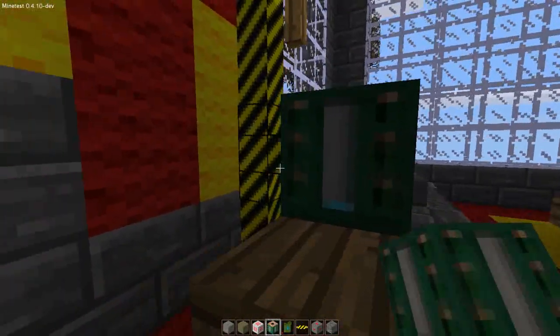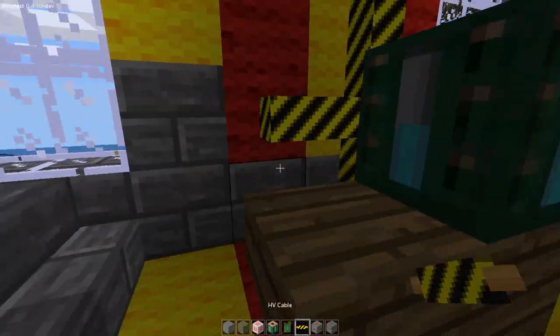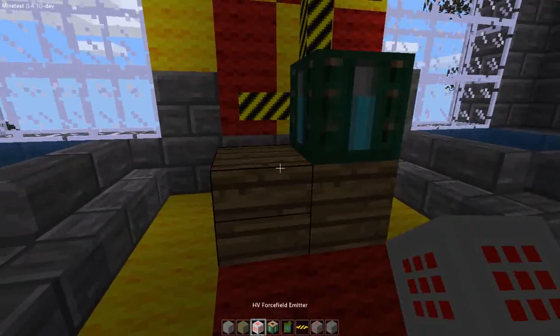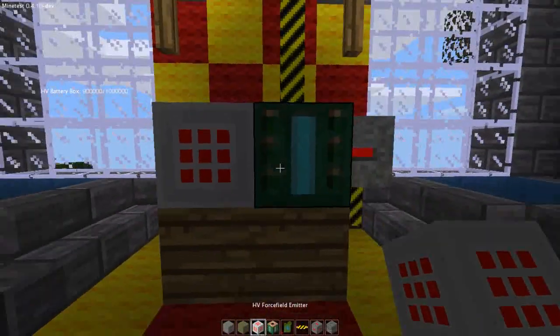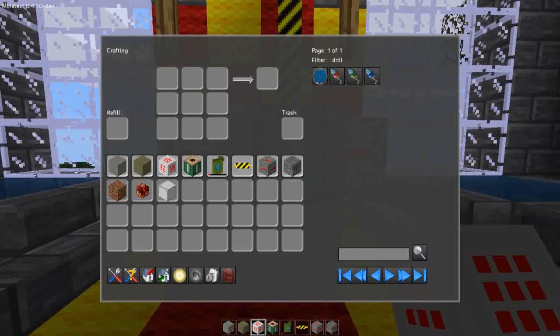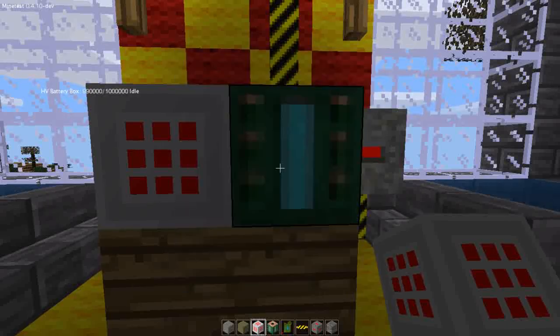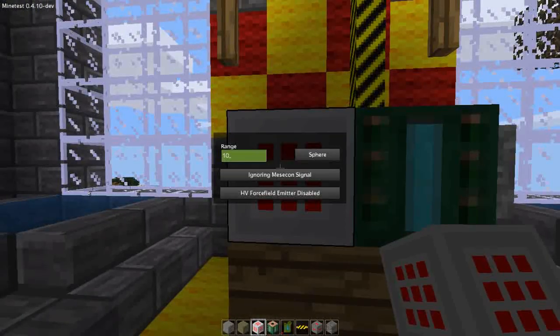I'm throwing a high voltage battery box on here. If you've ever worked with the high voltage battery boxes in the Minetest Technic mod, that is filling up way quicker than if you were to have a few solar arrays. We're just gonna get a mark 3 drill and also the mark 3 laser — very useful mining tools that you need a high voltage battery box to charge quickly and completely.